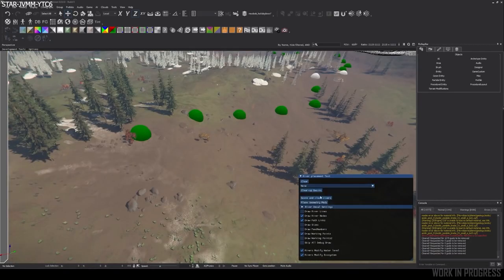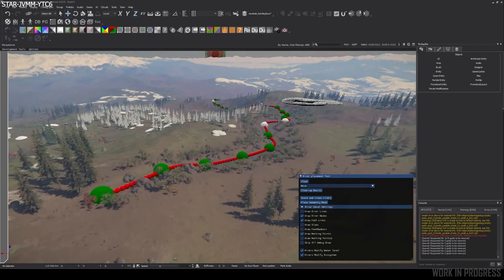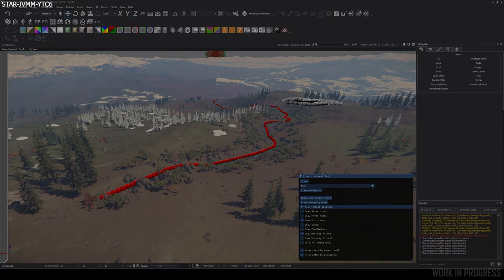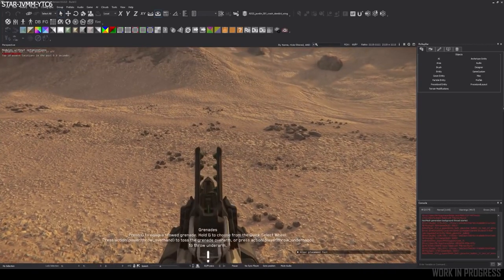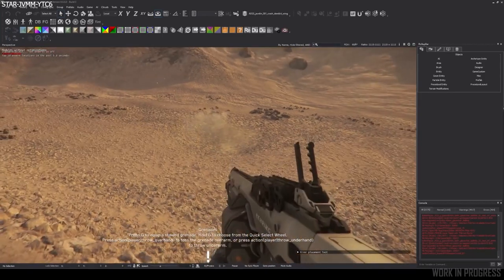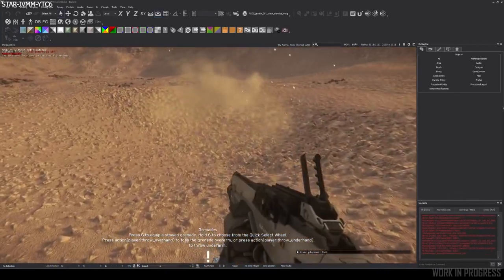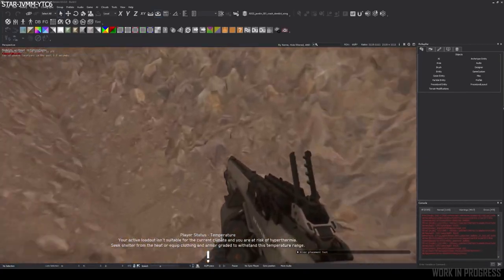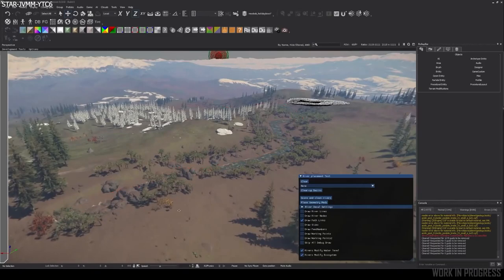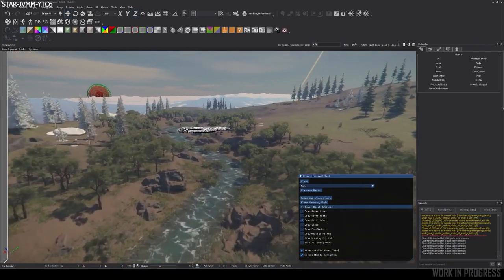Once artists get hold of this it'll come to life much more — this is just showing they have the tools to do this with just a few clicks and rivers will one day soon be cropping up around planets. Finally for the planet modification tool they showed off some R&D that could allow for a future potential terrain deformation feature, like shooting grenades and having it create craters. He specifically said there are no promises at this time and he was just messing around, but he hopes they can use this in the future in some way.